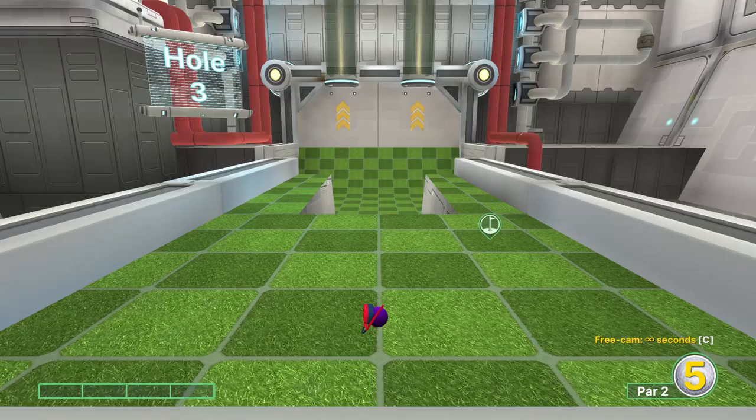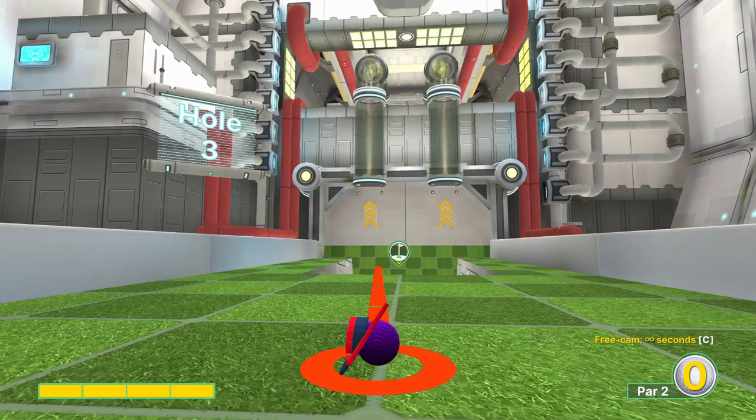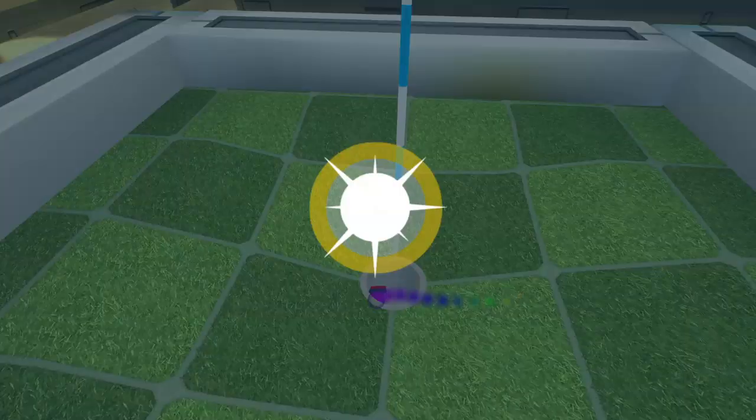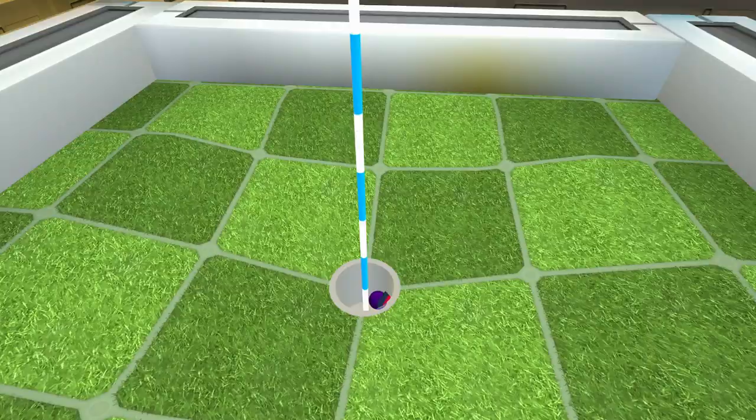Hole number three: full power shot getting to the left tube. I like to use the left side of my cursor on that line down there on the ramp tiles. Hole-in-one.